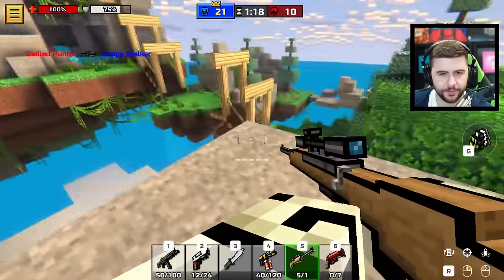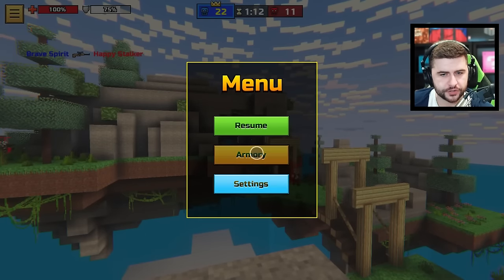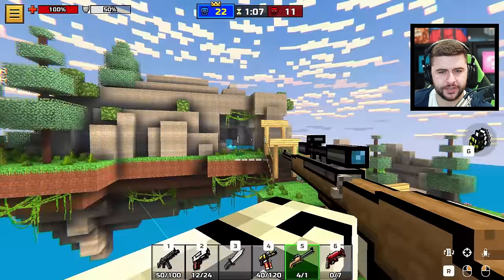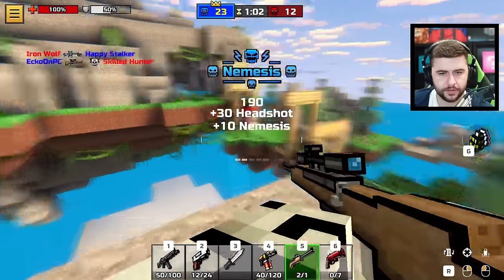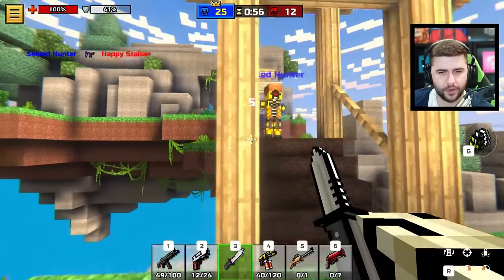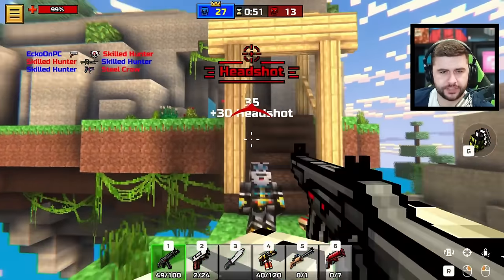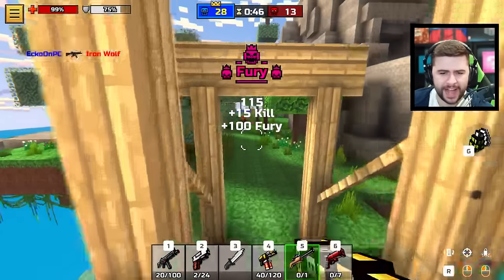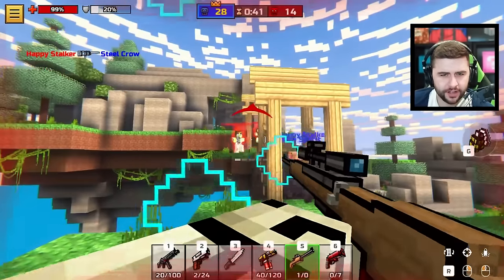I'm looking forward to this - I can see so much. I'm curious if I could alter my armory in settings. Tab shift will show you the leaderboard, that's pretty decent. I can actually stay scoped in which I like. Was that the ghost saw? The screaming saw - did he have that already?